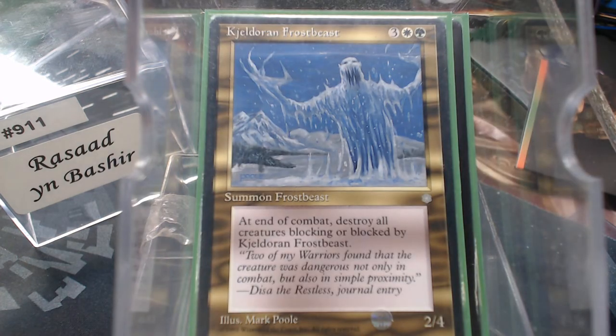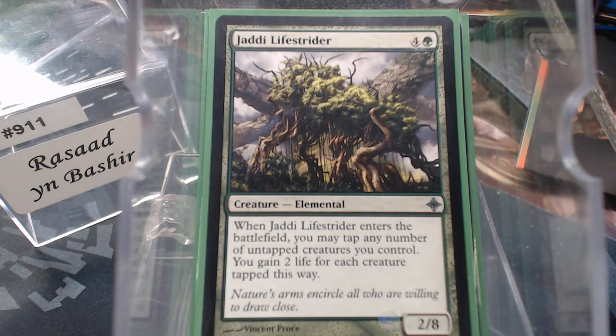Kildjorn Frostbeast is a personal favorite. The Cockatrice, Thicket Basilisk, and others could have filled this role since they're all 2/4s that do similar things, but Kildjorn Frostbeast — come on. Jaddi Lifestrider is a 2/8: you may tap any number of untapped creatures to gain two life each. We're not playing it for that, though — we're playing it for the eight toughness.